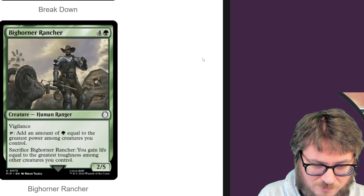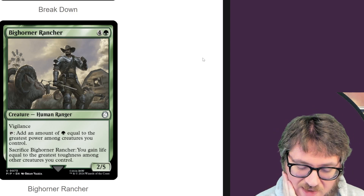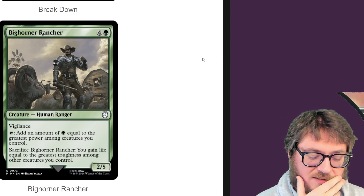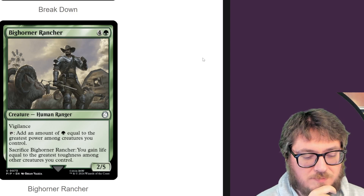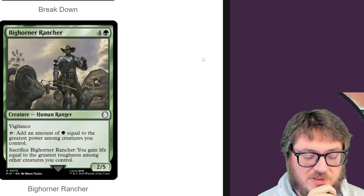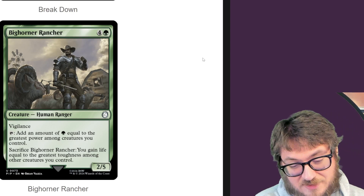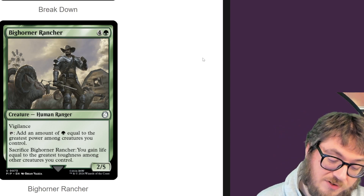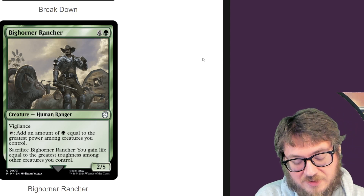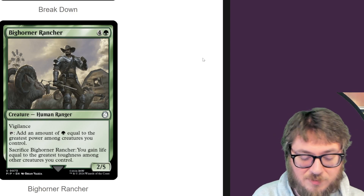Bighorn Rancher — two five for five, vigilance. Tap to add green equal to the greatest power among creatures you control. You can sack it to gain life equal to the greatest toughness among other creatures you control. I love these kinds of scaling mana creatures. Certain decks want them. If you make big dumb creatures or you're playing Voltron, this could just churn out a bunch of green mana. Vigilance still lets you be aggressive and get some chip damage in, and even after you tap it, you can sack it in response to a board wipe or removal to gain a bunch of life.